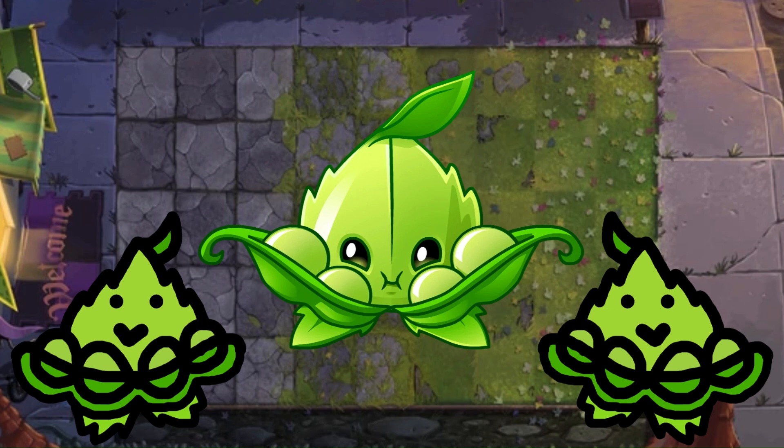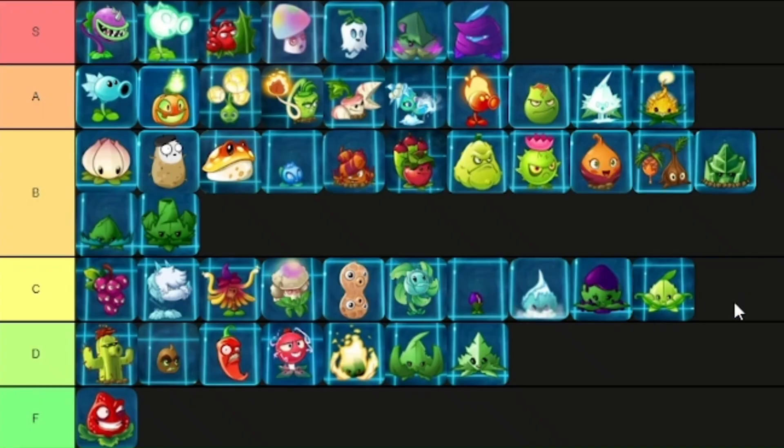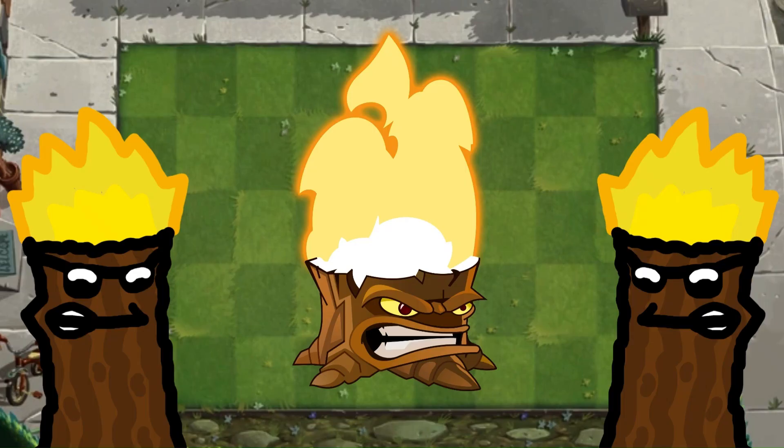Not everything should be pea shooter based. I could get regular pea shooter reskins, but this is starting to go a little far. C tier is the most generous I can get. This whole idea of not everything should be a pea shooter will come back soon.